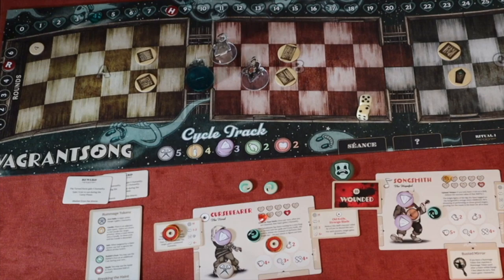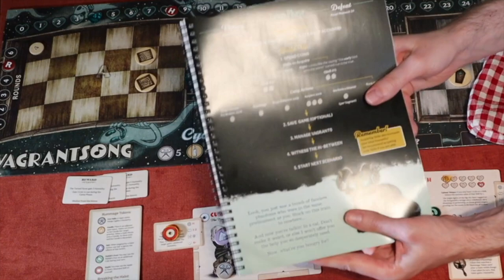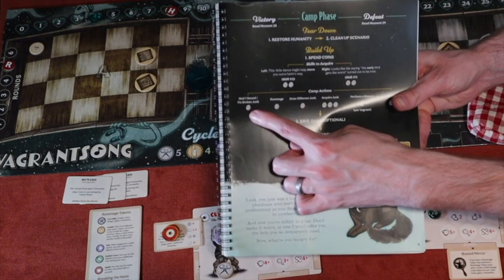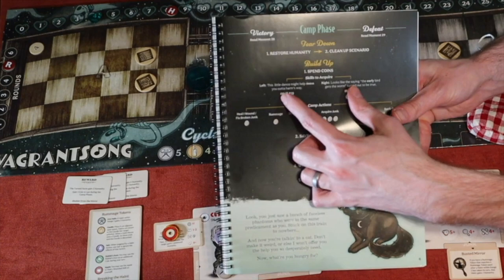Now that we've completed the first scenario in Vagrant Song, there's a camp phase page to go through. You'll be spending coins on various things — buying skills or junk. Skills cost two coins, and you choose a left or right skill without seeing it first, so you know which side of the board it'll go on but not what it is. Any character can receive it.